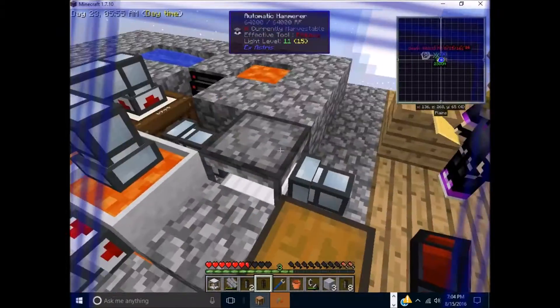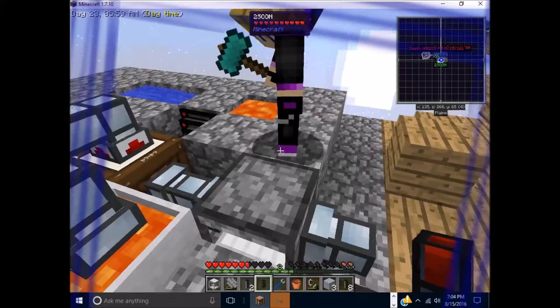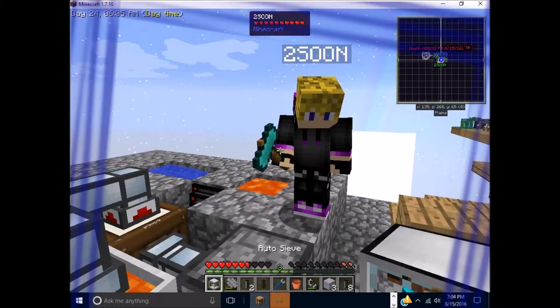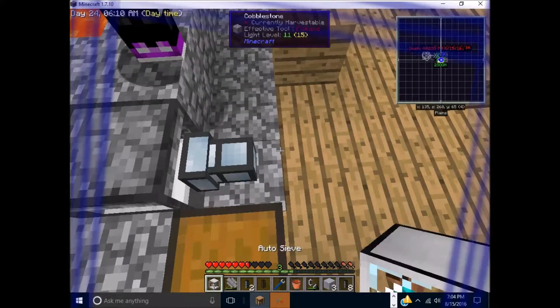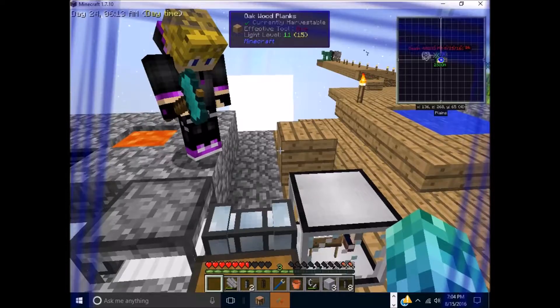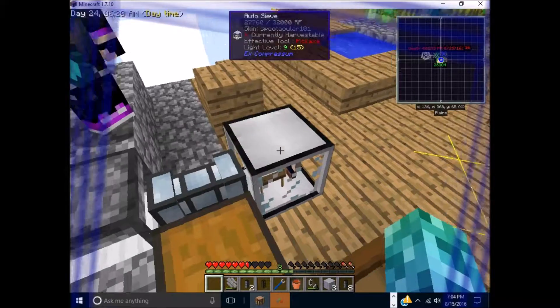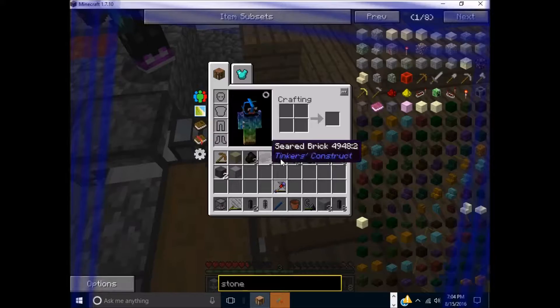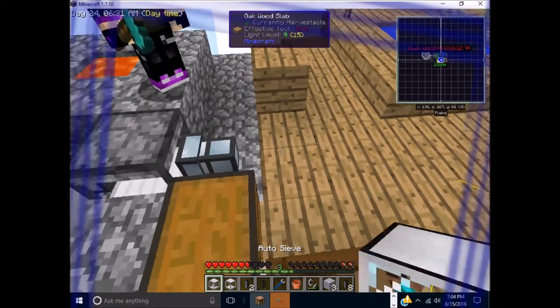You can always put pipes up above them — put two hammers into a pipe and a servo. Put it next to you too.